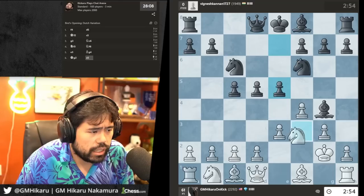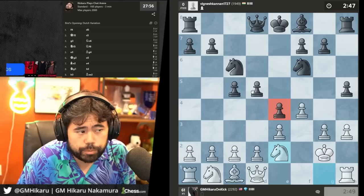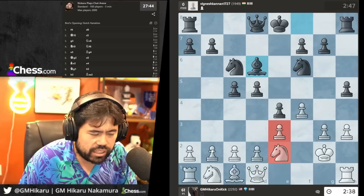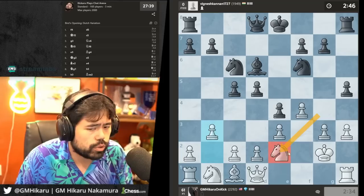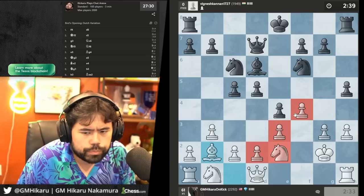I'm going to manually castle my king to g2. Coffee chess anytime soon? I'm not in California so it's kind of hard to do coffee chess. I'll offer the trade of bishops — go h3. Now black has much more space, so black should not trade pieces — it's a big mistake when you have much more space. I mentioned this in my video on Magnus yesterday: when you have much more space in positions, you generally don't want to trade pieces unless it leads to material advantage. Trading the bishops was a big mistake — he shouldn't have done that.